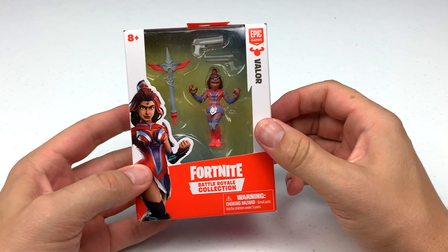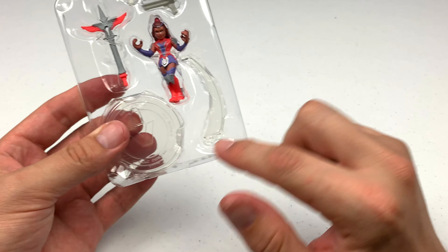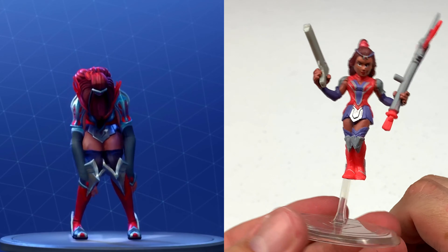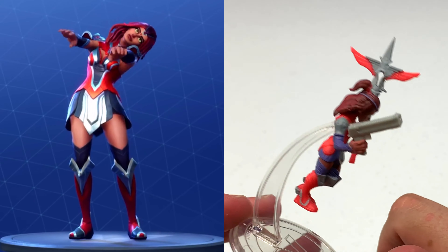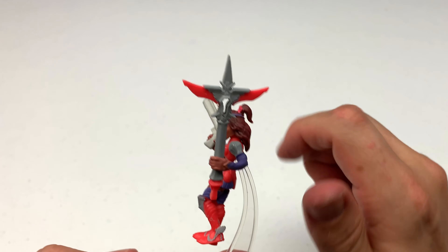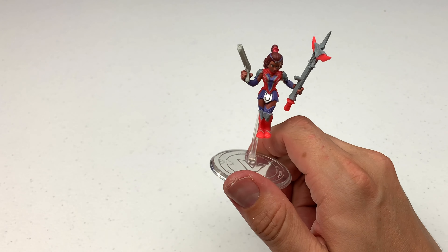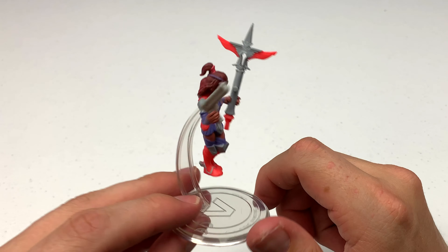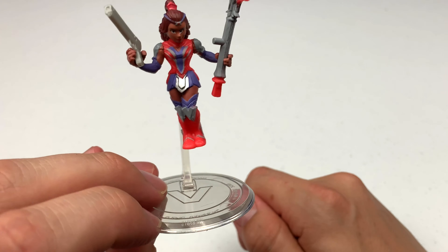The next figure is Valor, and she looks like a superhero. Valor has one of the jumping bases. Here's Valor out of the package, and unlike all the other figures, her legs are actually molded together, so she can't stand with her legs separated — I think she's actually levitating. She comes with a cool little staff you can see right through. She also comes with two guns, which she can't really use while she's levitating. But I like her costume and her hairstyle. Valor looks pretty cool — levitate away.